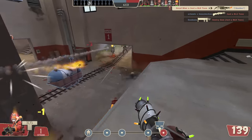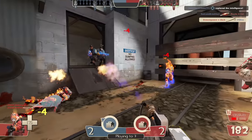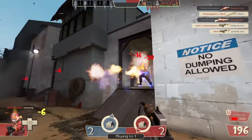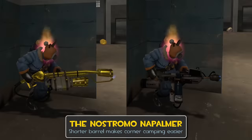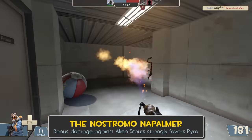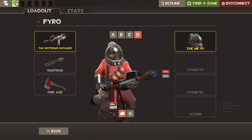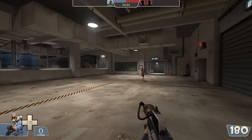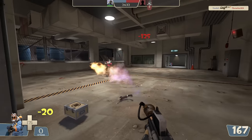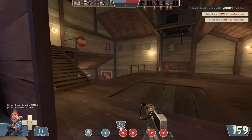Pyro has two interesting weapons that count as direct upgrades. The Nostromo Napalmer has the niche benefits of having a shorter barrel making camping around corners slightly easier, and doing way more damage against scouts who have the entire alien set equipped. The latter requires you to also be using the MK50, which you're probably not, but if you come across a scout with a full alien loadout, you do have the option to ruin his day. Compared to stock, the only differences are positive.